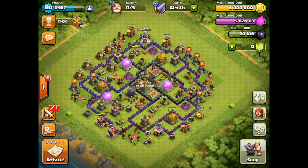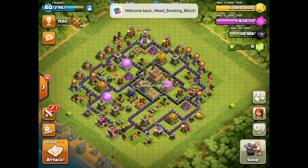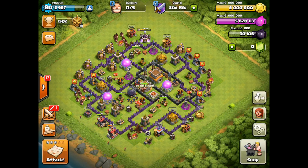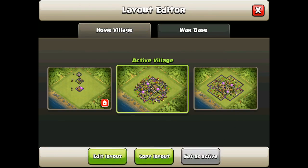It only takes one month to completely max Town Hall 8. If you take a look at my base, you can see I have absolutely no trouble getting loot — that's pretty much all you need to be able to do. I can farm about 300,000 gold and 300,000 elixir in one raid at minimum; sometimes I get 400,000 of each. Anyway, I'm going to show you guys the upgrade strategy for Town Hall 8.